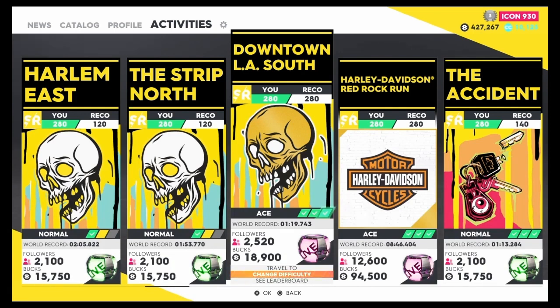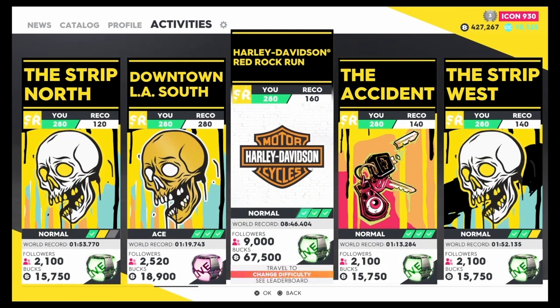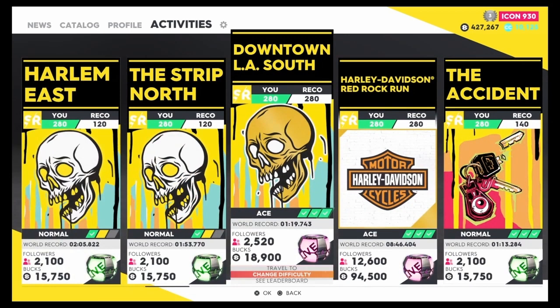If you do this race consistently, within an hour you're close to a million. There's also the Harley Davidson race — it shows 67,000 for the easiest level and it's an easy race. Make sure you buy a Harley Davidson. Within 10 minutes, finishing each run in about one minute 40 seconds and restarting, you can earn around 94,500 to 180,000. In my opinion though, Downtown LA South is still the best race — do it quickly with icon points and you'll be earning more than 18,900 per run.